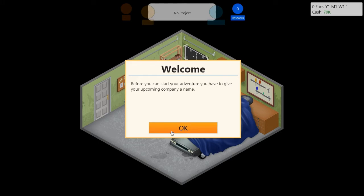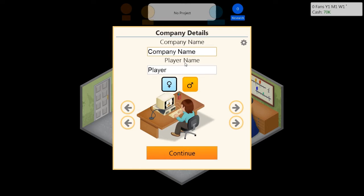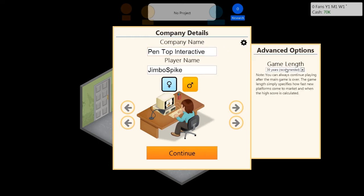Before you start your adventure you have to give your upcoming company a name. My player name is Jimbo Spike. For the company name, let me look around for some inspiration — how about Pentop Interactive? There are some settings here for game length; the recommended is 35 years, so I'll do that.